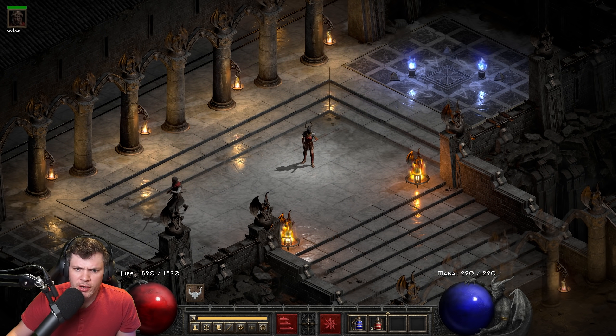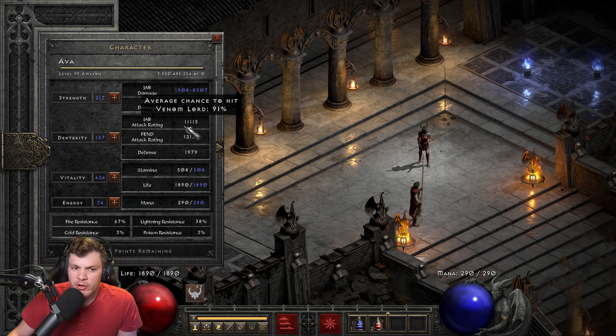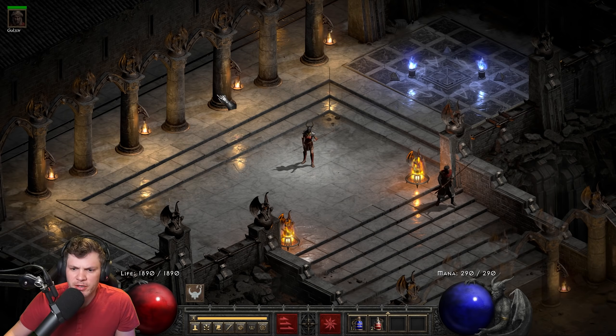I'll do a quick overview of the attributes. I basically went with a max vitality build — enough strength to equip my gear with a little bit more, and then dexterity, enough to equip the spear I'm using, and then everything else in vitality. I have 12k Fend damage before the Might Aura kicks in from my Mercenary. That's pretty impressive and a decent attack rating bonus. So we're at about 12k with Fend — not horrible, not amazing, but pretty good.